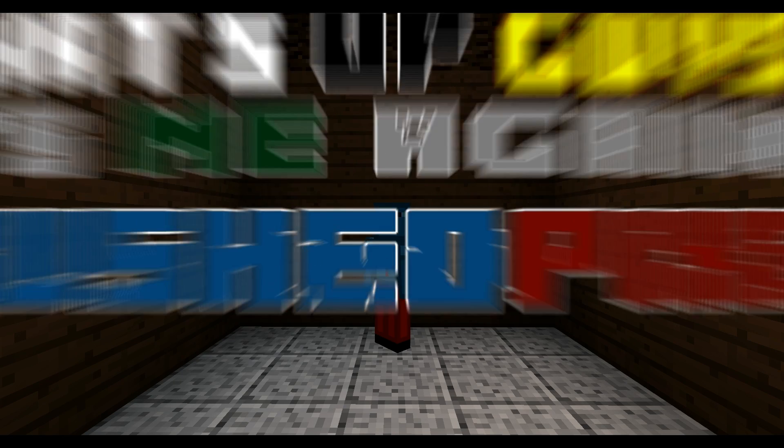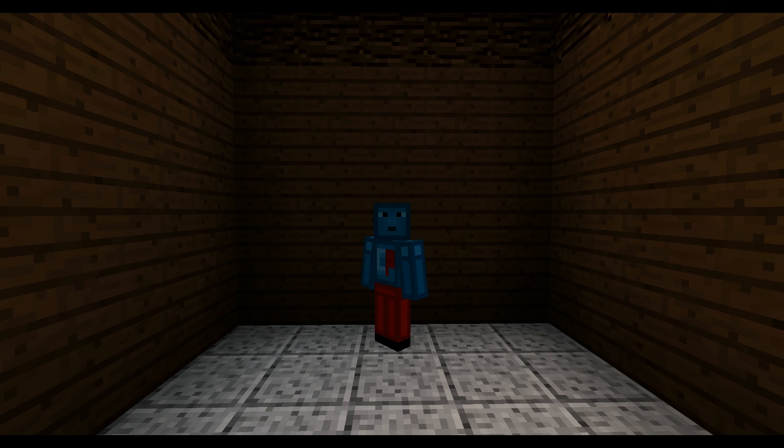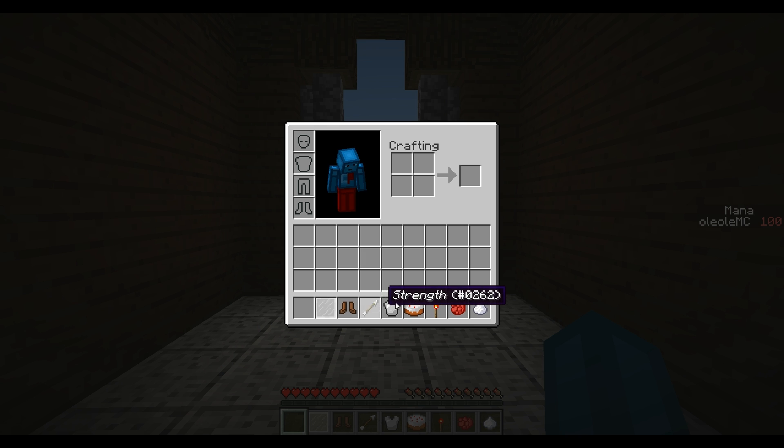What's up guys, it's me again, crushedpixel. It seems like I finally arrived to the 1.8 snapshots, but I also seem to be stuck in this room here. But why do I have mana? And what do these items in my hotbar do?